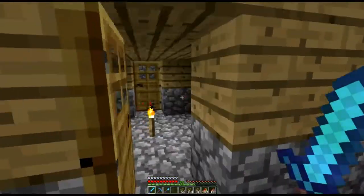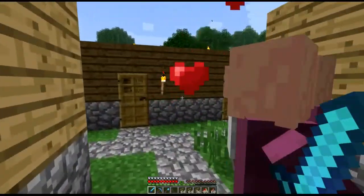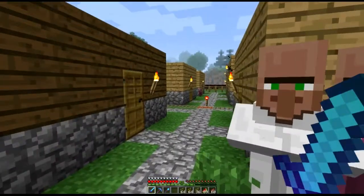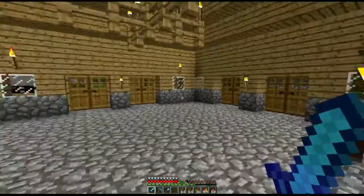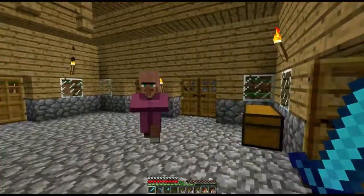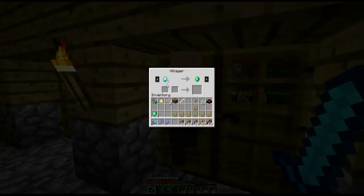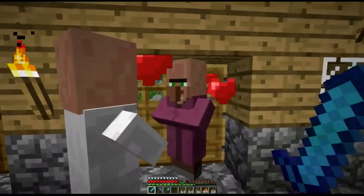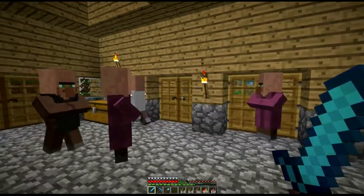There's a bunch of different dudes running around here. Let's see if we can find a librarian — librarians are usually good. There's one. He wants 3 emeralds for a bookshelf — you must be crazy. Let's see if there's anybody in the community center right now. There's a priest — he's the one who wants redstone. There's a blacksmith; he wants 5 diamonds for an emerald — boy, you must be crazy. That's pretty much it. This seems to work okay — I'll build a trading marketplace.